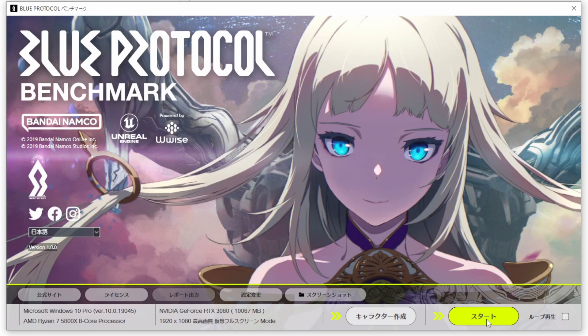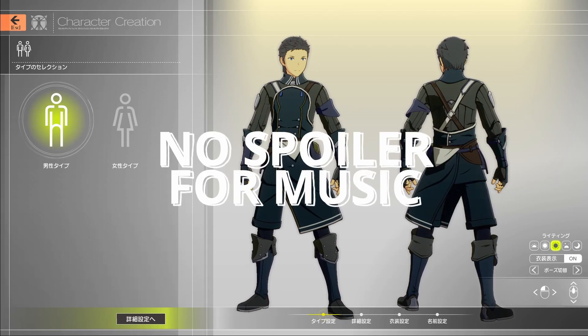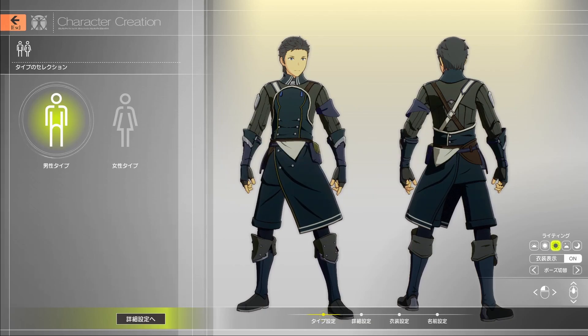The main option we're after is character creation, so let's jump in and start designing a character. Once you launch the client you'll be greeted with probably the most epic music I've heard in quite a long time — I actually just sat and listened to it for a while. That gives me a lot of hope for the game's soundtrack, but let's talk about character creation. Everything's in Japanese so we're going to click around and see what we can get.